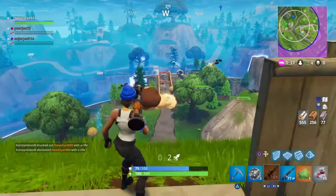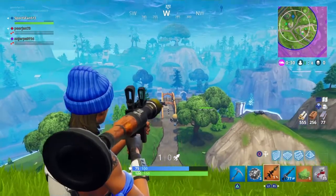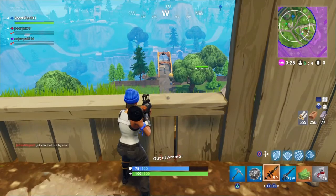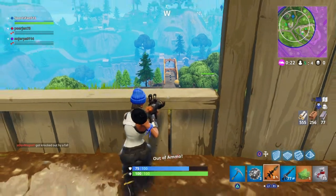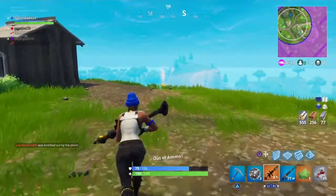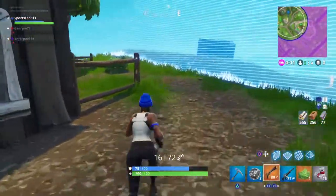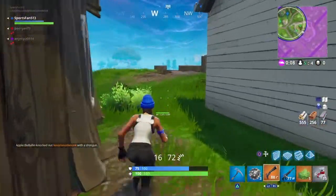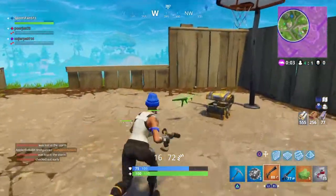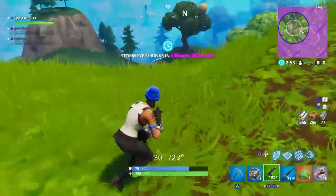We are currently barraging the remainder of the other team with RPGs — everybody has the same idea on their team. It's five on four right now. They're all on that bridge, probably scattering as they're trying to not get stuck in the storm. We're up here by this house on this cliff area. We're out of RPG ammo so we're going to pick up the silenced pistol. We have three impulse grenades, and we just picked up a blue AR and a couple bandages.